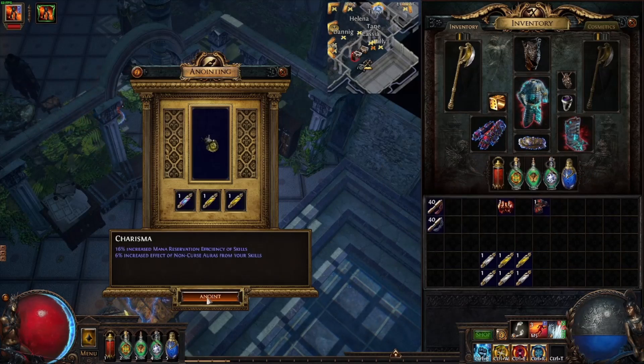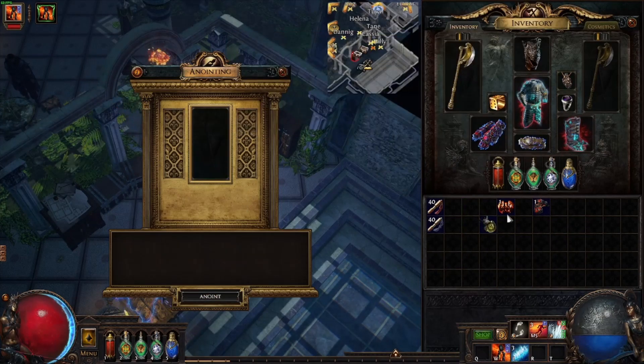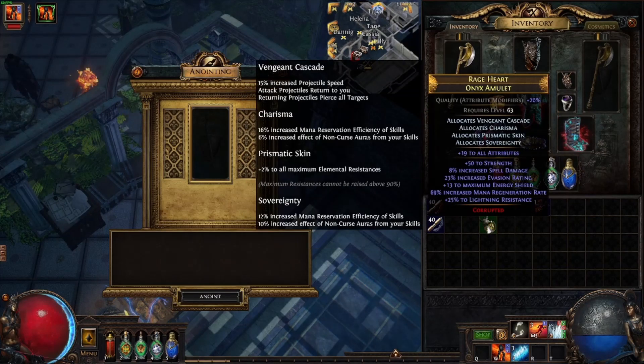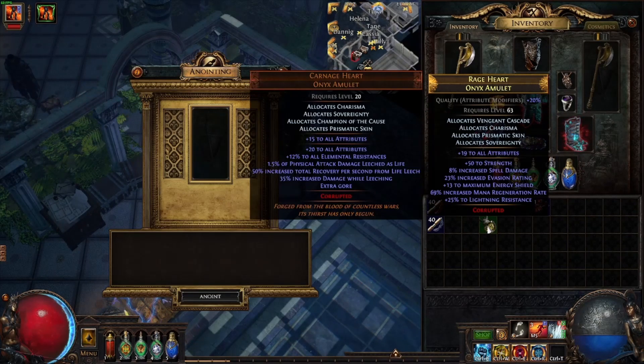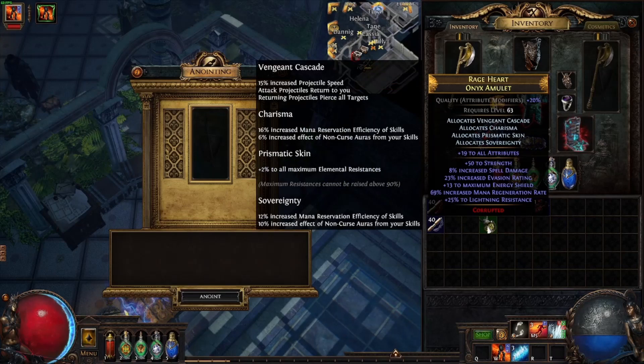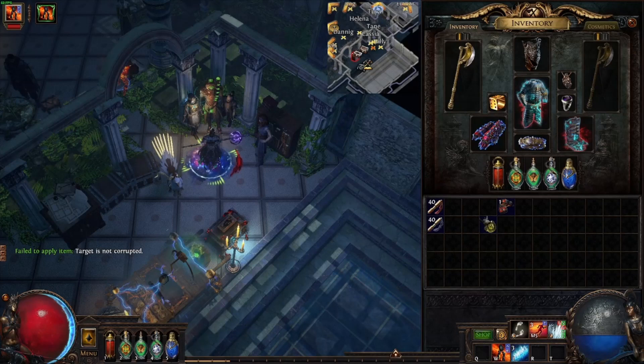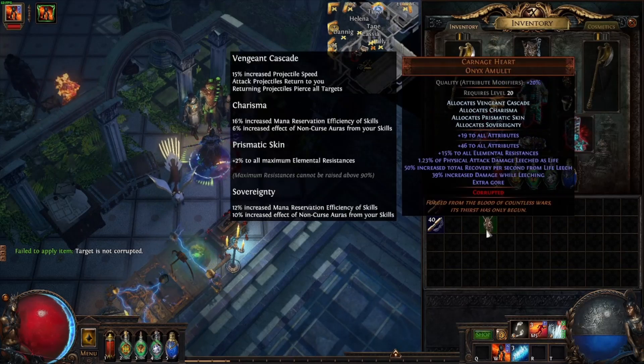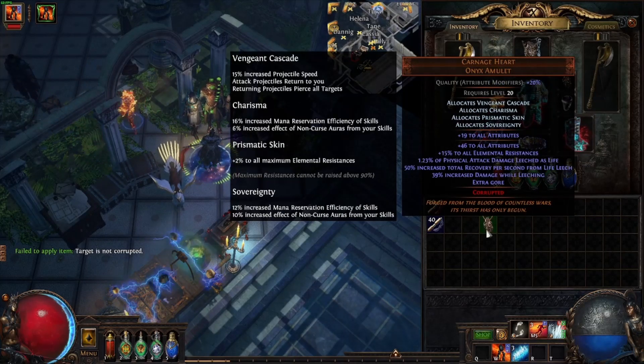Virgen Cascade, Charisma, Prismatic Skin, and good old Super Vanity. Then we take this spray and we did it. I just did this one but you know, let's just do it — oh come on, come on.